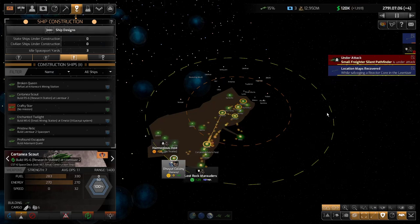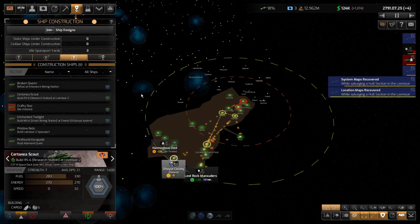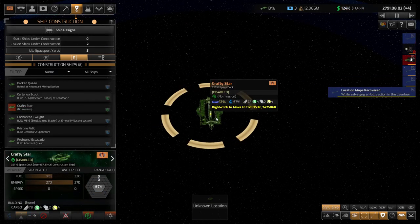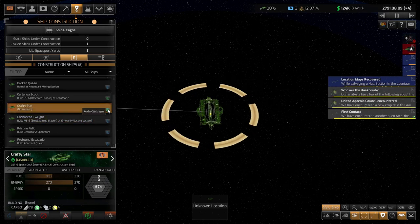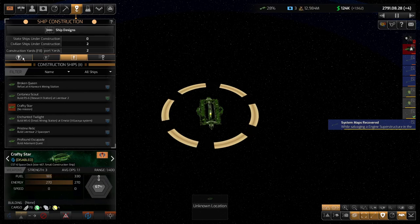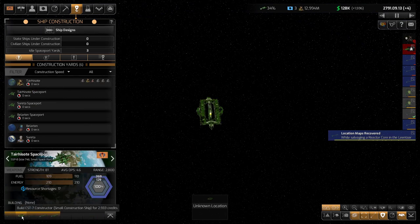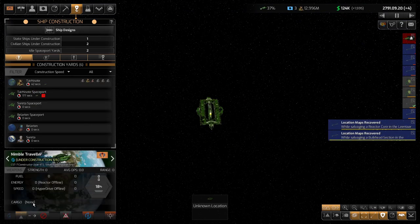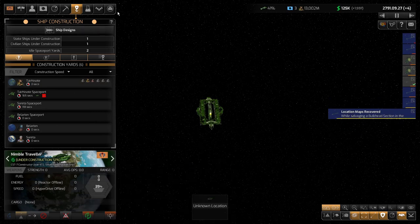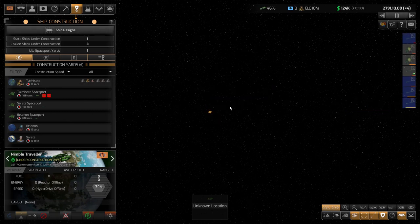I'm getting more treasure here and I'm up to 120,000. I may rush this now that I'm making some decent bank. I got to see what's happening — this guy might be damaged, and yeah, he's disabled. So this isn't going to help me. I'm going to switch him back to auto. What I'm going to do is build a new one at my home — go to construction yards, go to my home spaceport, build a constructor, double-click on it, and set it to auto-build resort bases so they get built pretty quickly. This guy was probably attacked by a pirate or perhaps a creature.